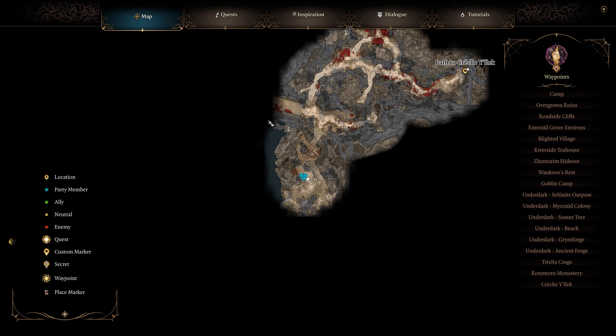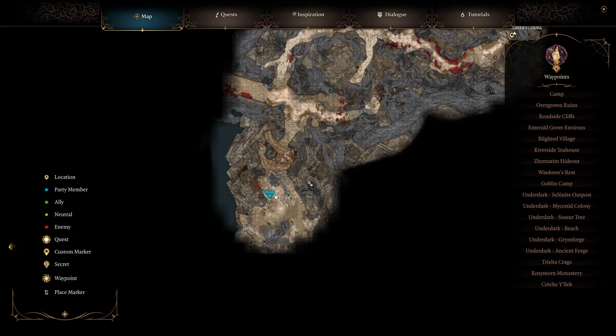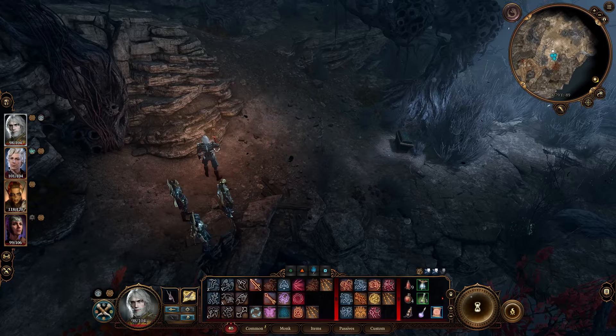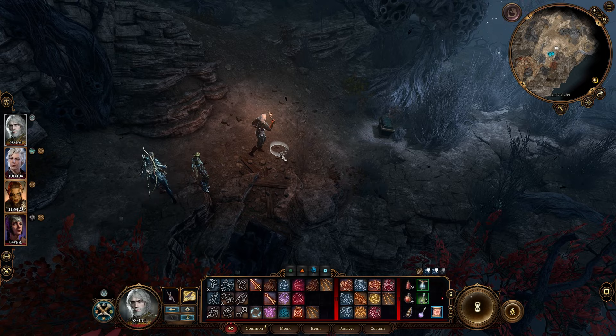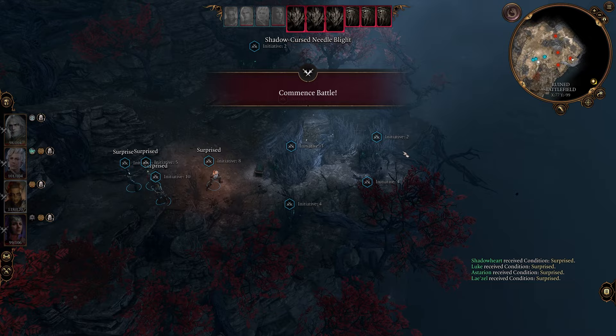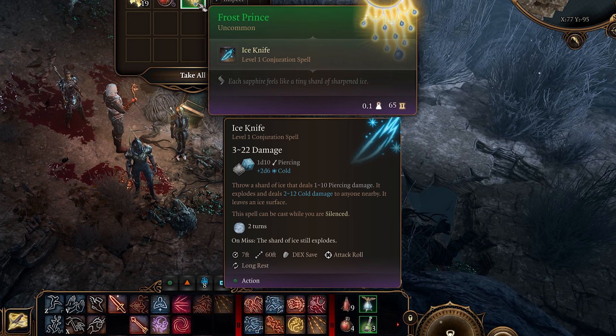Next up is the Frost Prince Amulet, and you can find this one just nearby where the goblins were, right here by the path to Kreshelek. Once I take one step this way it will trigger a fight encounter, and then after that you can loot the gilded chest during or after. Once they're all dead you can loot the gilded chest and get your amulet right here.